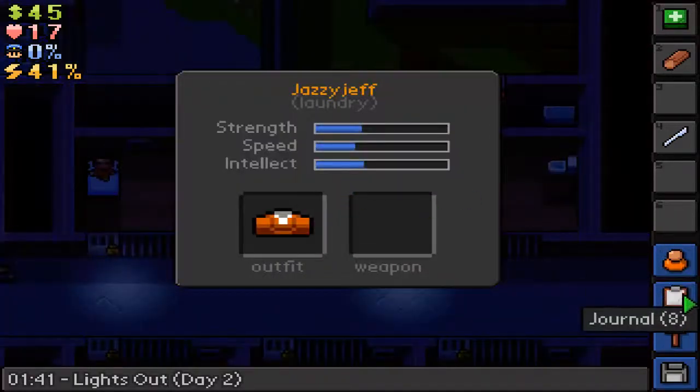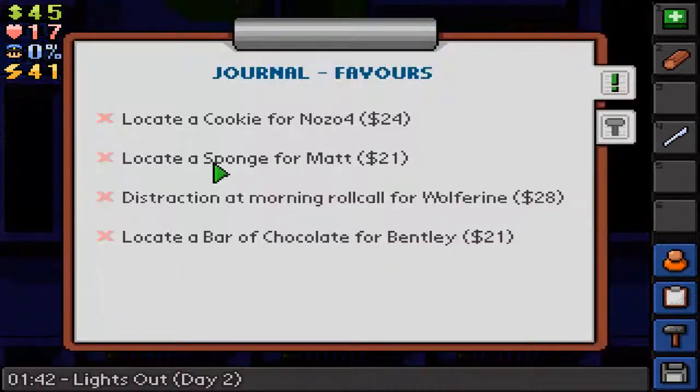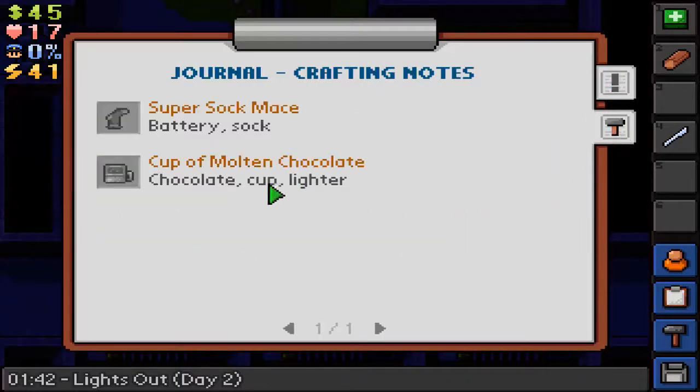Nozo 4 is still in the game as well, in the prison. We've got to locate a cookie for Nozo 4 — sounds like something she would want. I need to find a sponge, and I need to make a distraction at the morning roll call for 28 bucks. I thought that's worth doing. It's a little bit dangerous. And we need a bar of chocolate for Bentley. I found a crafting recipe for a cup of molten chocolate — chocolate, a cup and a lighter. And the super sock mace as well.